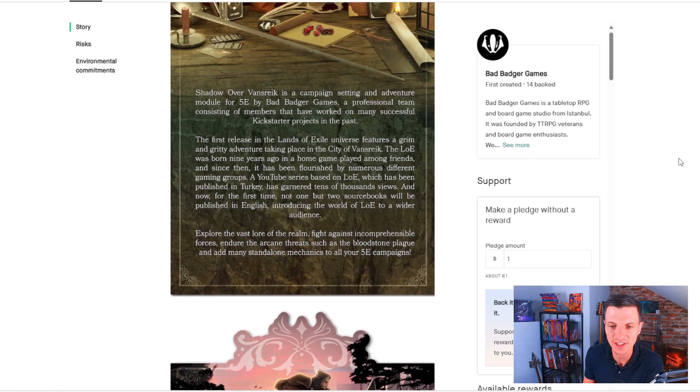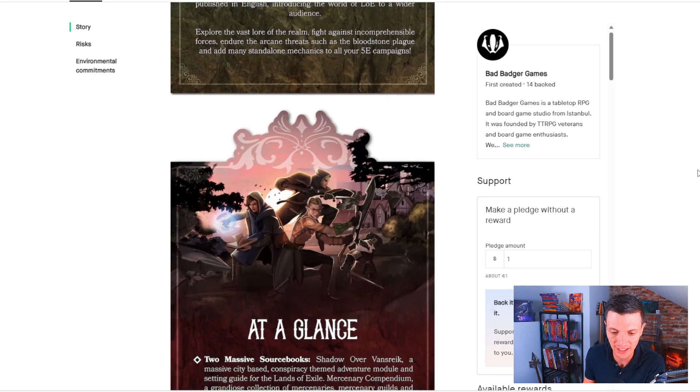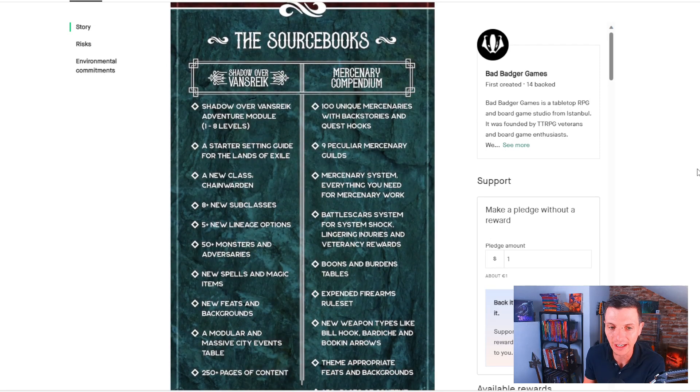Shadow over Vansrike is a campaign setting. The first release, Lands of Exile, features a grim and gritty adventure taking place in the city of Vansrike. The main reason I think this is really cool is that Shadow over Vansrike is basically two books. I really like campaign setting books that have everything you need — subclasses, races, all of it — in one book.